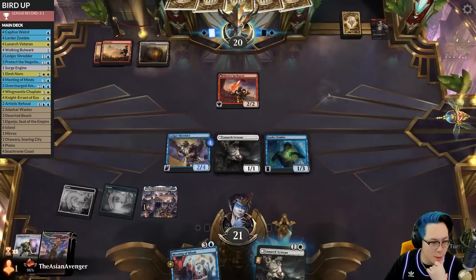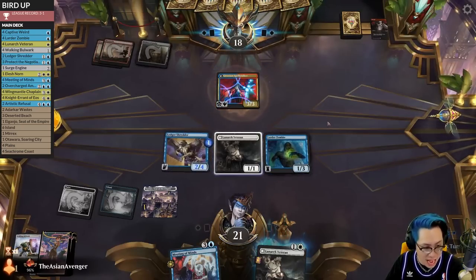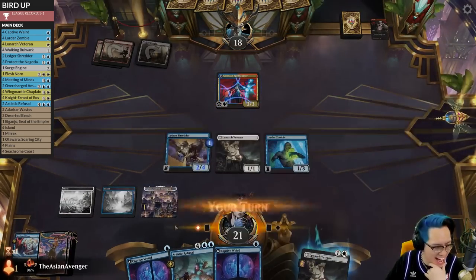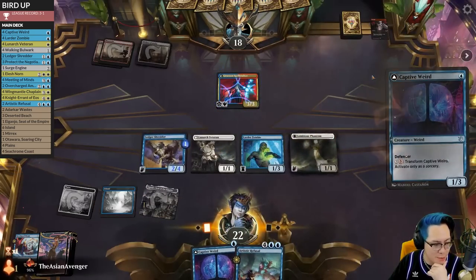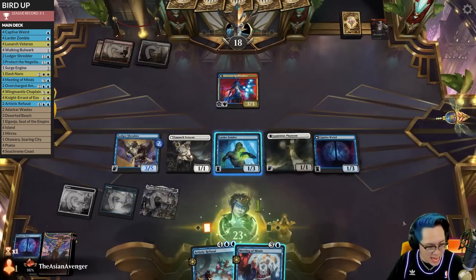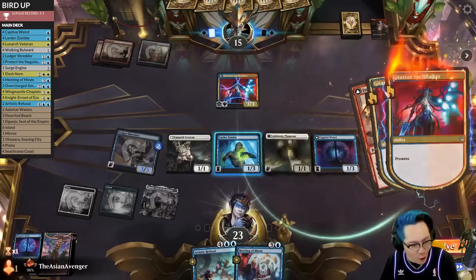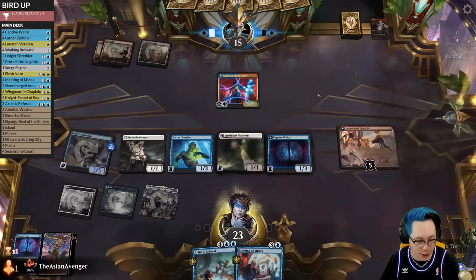I assume they're not attacking — or they could. Maybe I can just gain enough life to where this doesn't matter? I think now I just start attacking, right? I just try to race. It has double prowess though, so that's kind of scary to race. Oh baby! I'm gonna hurt from this one — because it deals up to one target. Okay, I'm safe.